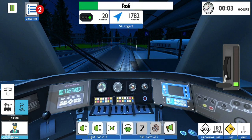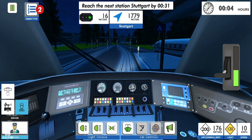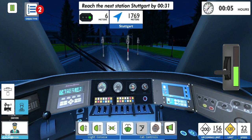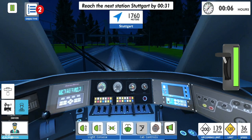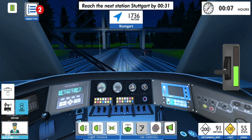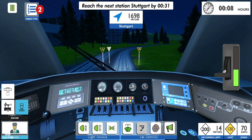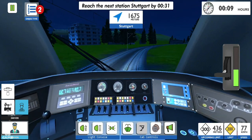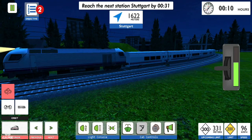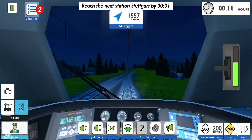Let's start. 120 km per hour speed limit, and in 117 meters it will change to 200. Let's accelerate slowly so we keep the comfort within the objective requirement. Speed limit 100. Everything seems good — all in the green.